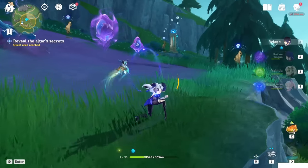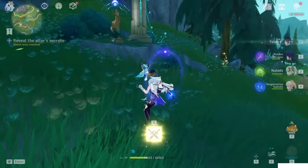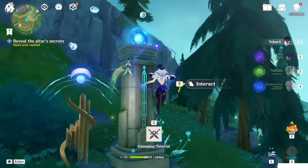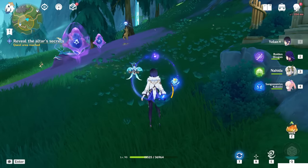In order to do this, first of all, you have to get the power-up from this altar. So just climb it and interact. You will get this jellyfish power — I mean, squid power.